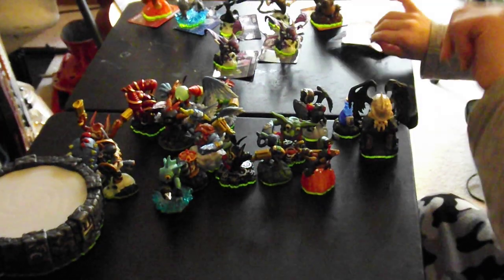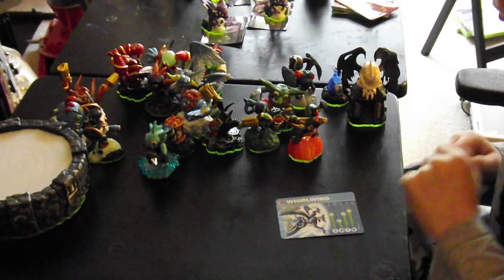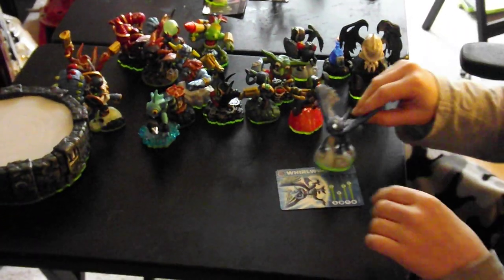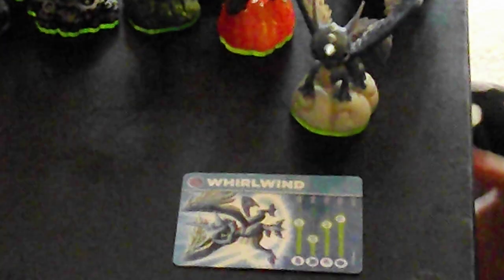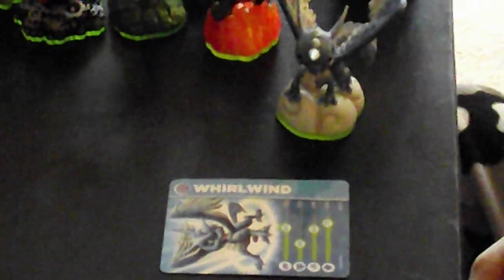Next we have Whirlwind. She has 75 power, 30 shield, 75 running, and luck 75. I like Whirlwind because she can make a black hole and she can shoot rainbows out of her horn. And she can shoot clouds out of her wings. She's pretty cool.